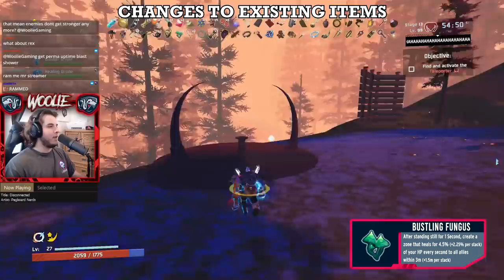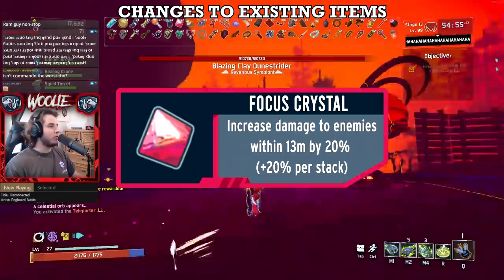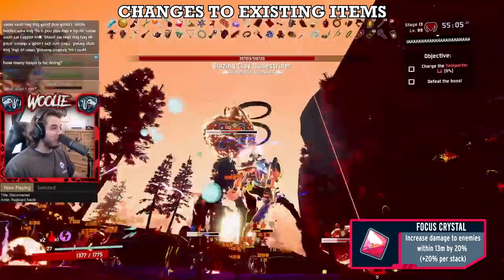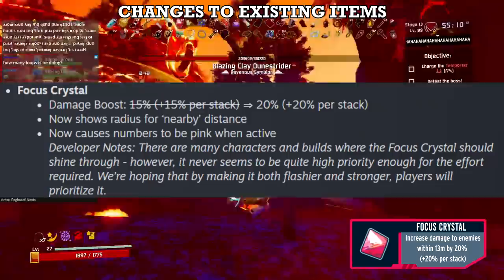It's still not ideal to use, especially once you get any other healing item in the game, but the Bungus buff definitely warrants a C tier. Obligatory note that Engineer's Turrets make far better use of this item than any other survivor could ever dream of. Next, Focus Crystal also goes from D to C tier. If it had only received numeric buffs going from 15 to 20% per stack, I would have left its rank untouched. However, what seemed like a small quality of life addition actually turned out to be quite important to how Focus Crystal functions in a run.